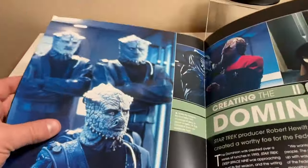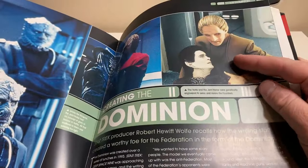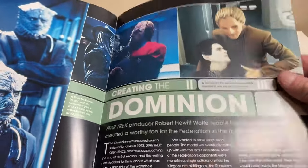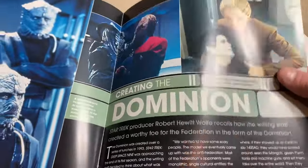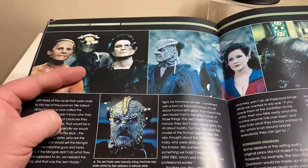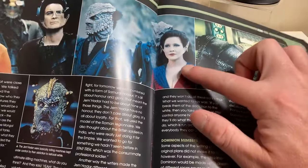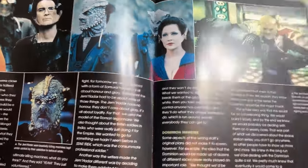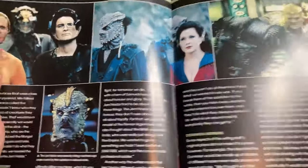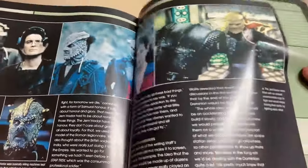Then we have the 'Creating the Dominion' section — there's a Weyoun and Odo from the episode where Weyoun rebelled, I believe season four or five. Then we have the Vorta — excuse me — and then the Female Changeling, and some more shots from Deep Space Nine.